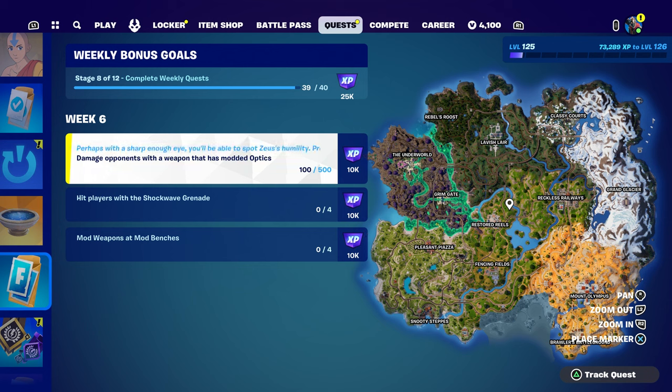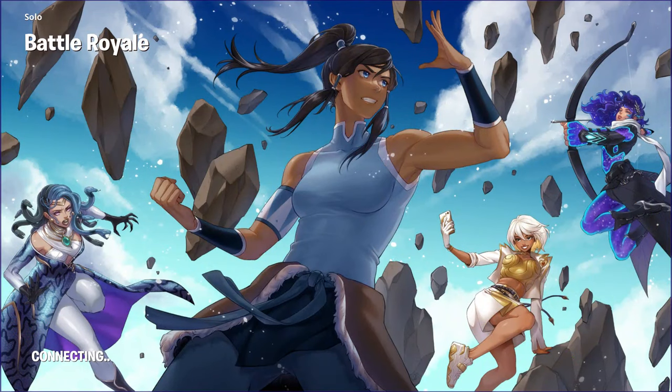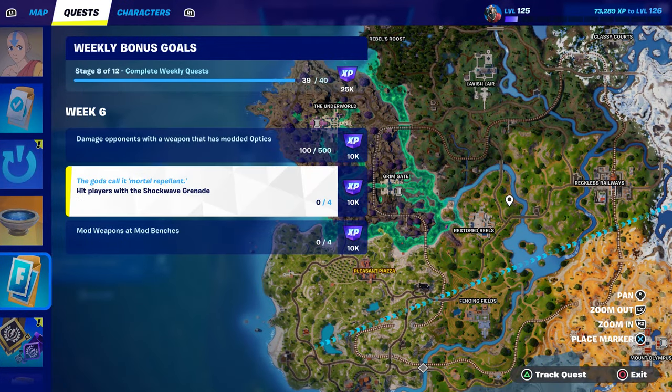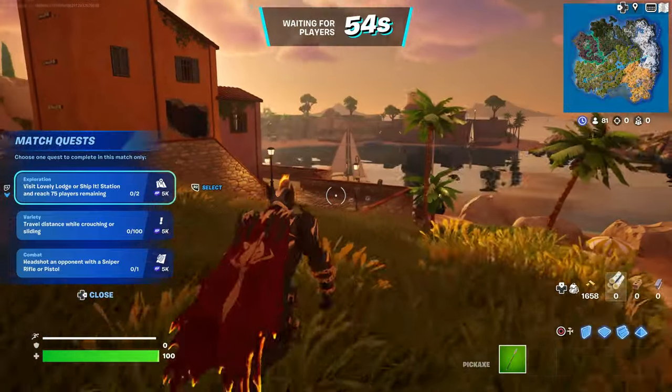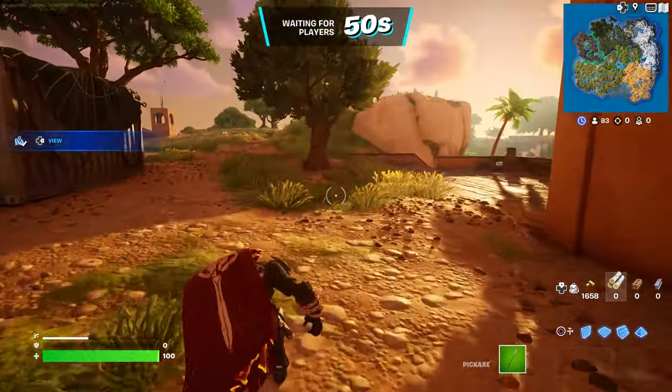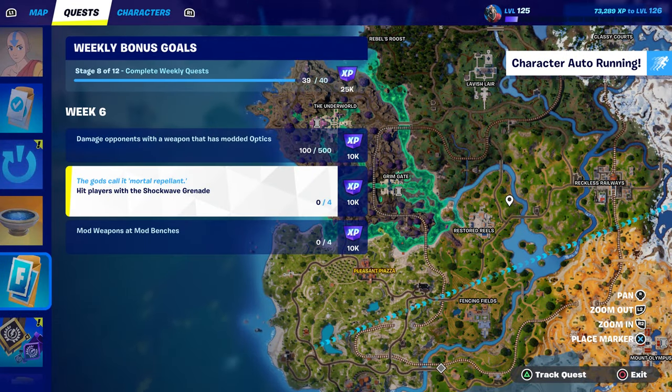It has to be a modded weapon that has optics. You can find the weapon or you can customize it — one of those two. You can find the optic weapon in a chest, or you can mod your own weapon and put optics on it if you want. The other quest is hit a player with a shockwave grenade. If you guys don't know what a shockwave grenade is, I'm going to show you.